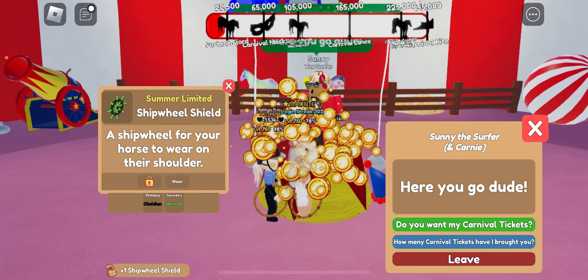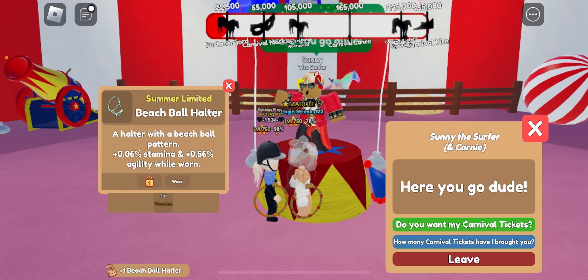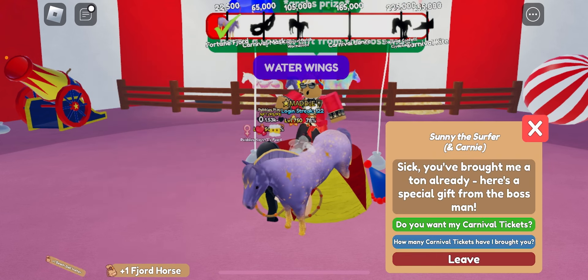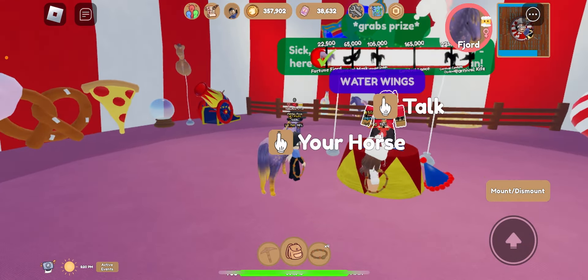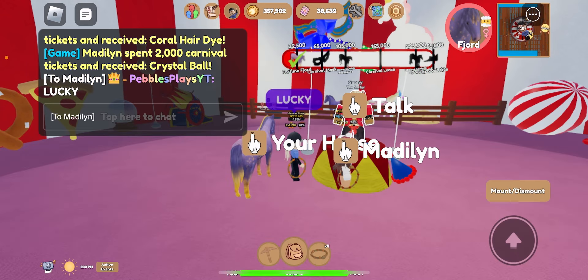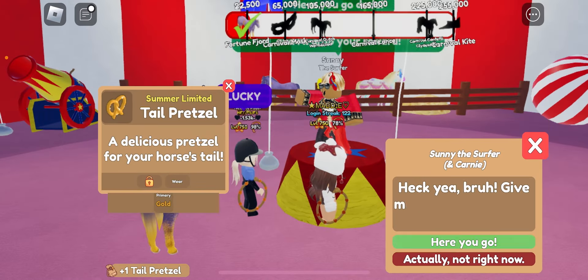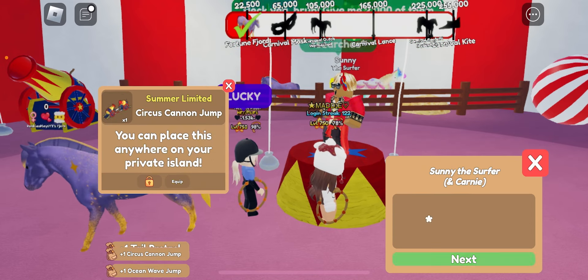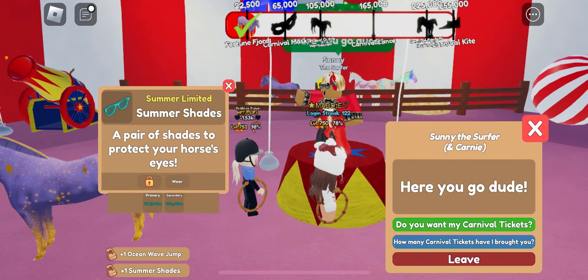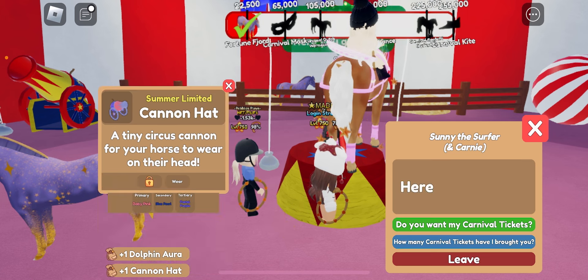Oh, that's kind of cool — obsidian, neon green ship wheel, beach ball, head collar. We got the fjord water wings, lucky tail pretzel, and gold circus cannon jump. I want those water wings that she got! Ocean jump, summer shades, a dolphin aura — she's getting all the good stuff.